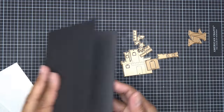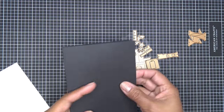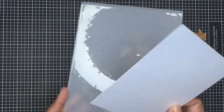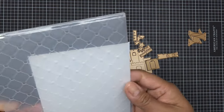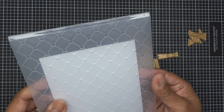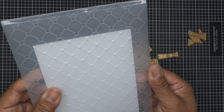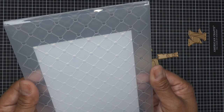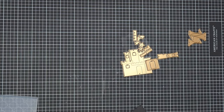I'm starting with an A2 size card base — that's eight and a half by five and a half, scored at four and a quarter. I have a piece of white pearlescent card stock for the background, and I'm going to run it through this month's 3D embossing folder, which is lovely. That piece is cut at four and an eighth by five and three eighths, centered on the base.